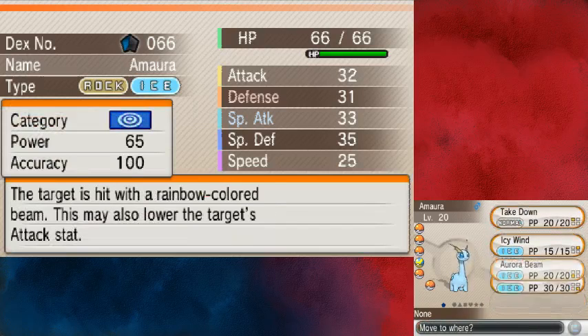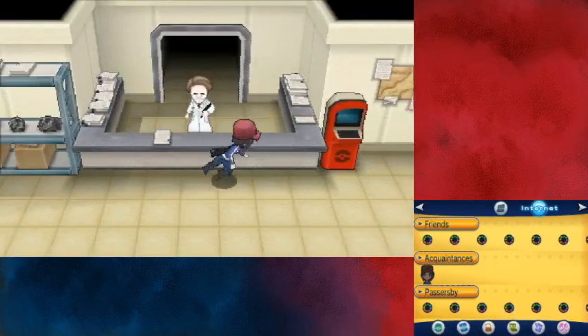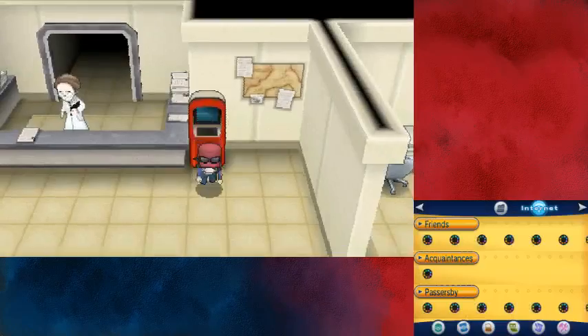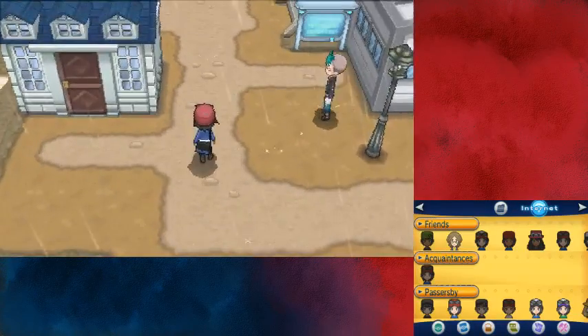I just like having the strongest move on top — that's how I do things. Amaura's nature? That's bad, I guess. Maybe it's a special attacker, I don't even know. Its ability is Refrigerate — normal-type moves become Ice-type moves. Nice! Though I like its Japanese name for that ability better, which is called Freeze Skin — makes a lot more sense. We're going to box it. I'm sure Tyrunt is the more popular fossil to get anyway, so I'll have no problem getting one.